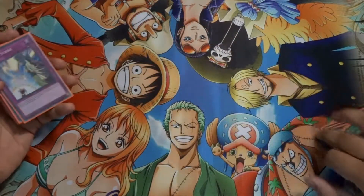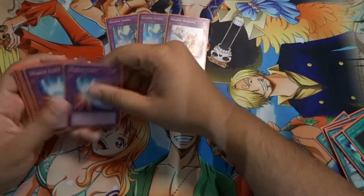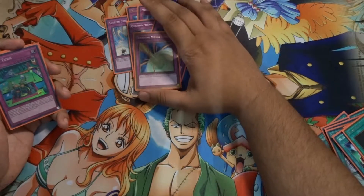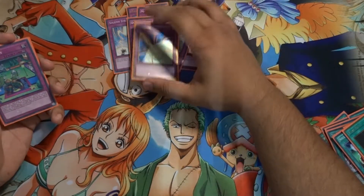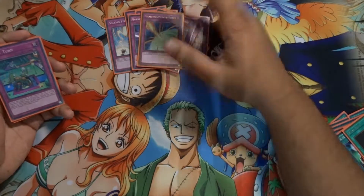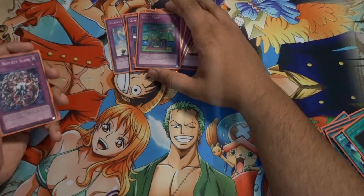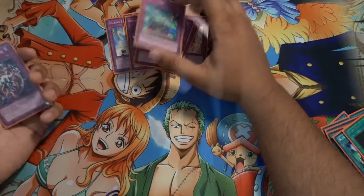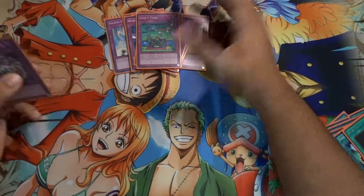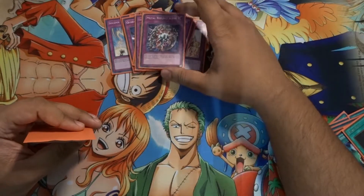For traps we have two Solemn Strikes and a Solemn Warning — pretty much just to stop your opponent from doing stuff. Three Mirror Force and two Quaking Mirror Force to stop your opponent from doing what they want, leaving their field open for you to attack. Quaking is also good for the piercing damage from Blade Edge. Lose One Turn to stop your opponent from doing things — if they special summon, the effect of that monster is negated and it's put to defense position. You're not going to be special summoning much yourself, so it's a good fit.